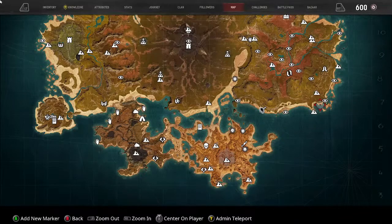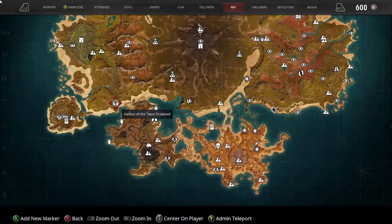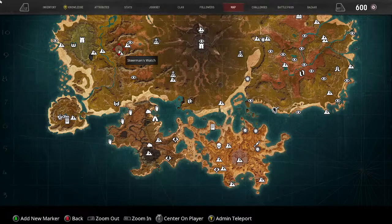This stream we have a couple of things we want to do. I think the map for the sorcerers is up here - I don't have the map with me but we're just gonna try. Maybe we'll get to the Harbor of the Twice Drowned. I do have some potions on me, but we're just gonna start exploring and looking for sorcerers and taking them out wherever we can.